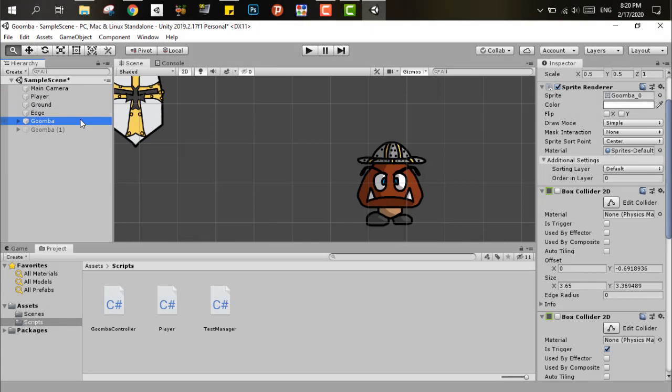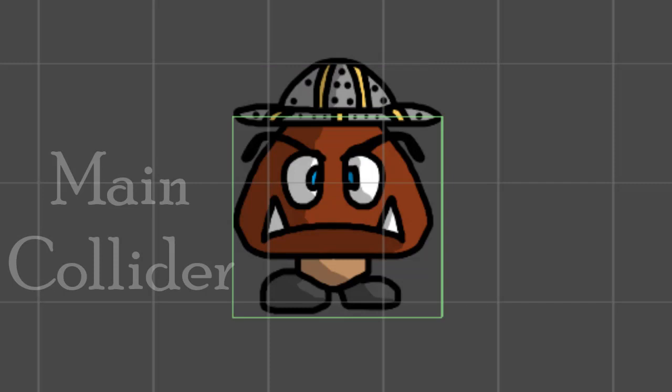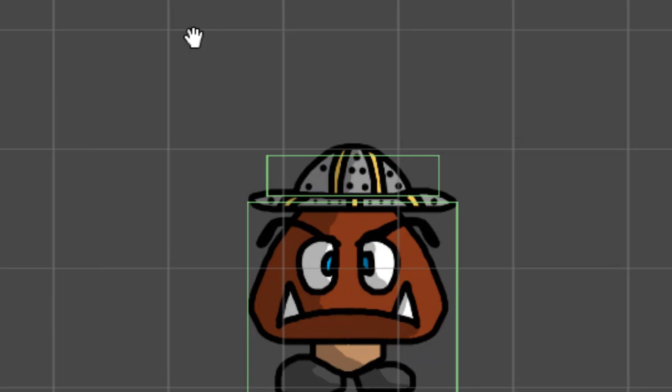To implement this mechanic, all you need to do is add one regular collider and one trigger collider. After resizing them, one will be the main collider of the Goomba — helping him stay above the ground and punish the player on contact. The second, the trigger collider, is activated when the player enters it from above.